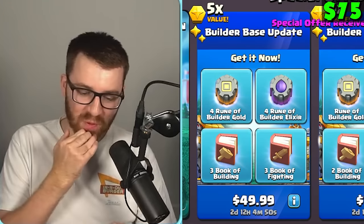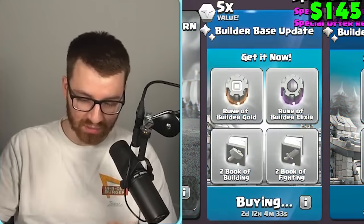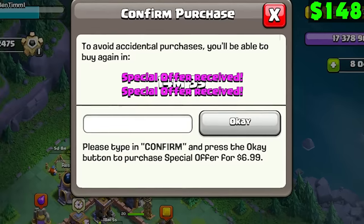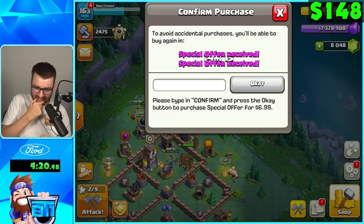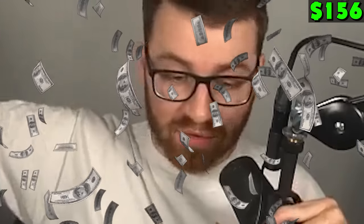Oh my gosh — four runes for each? That's insane. We're getting it too. More runes, we're getting it. Fine, we'll get the Master Builder statue. It's having me confirm my purchases because it thinks I'm gemming too much — that's how you know. We'll get the Shovel of Obstacles too. Okay, we bought everything.